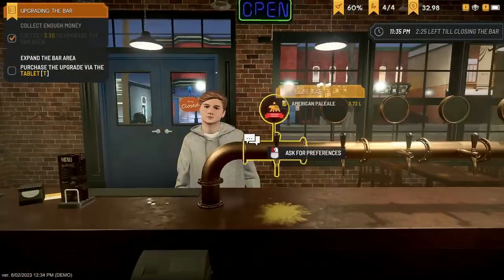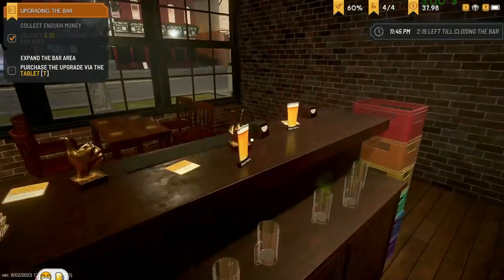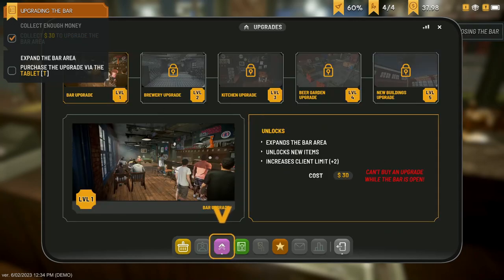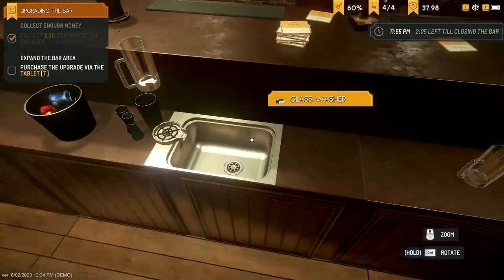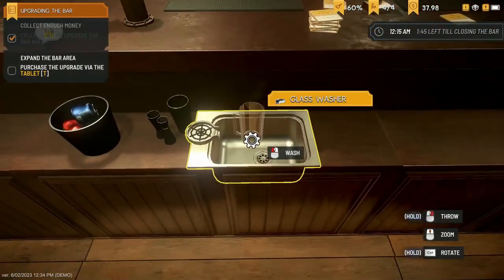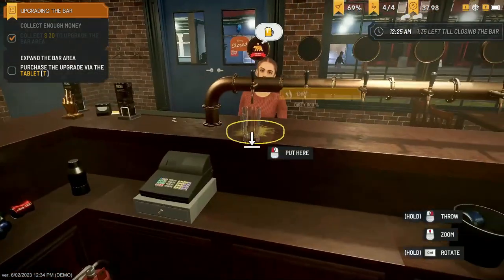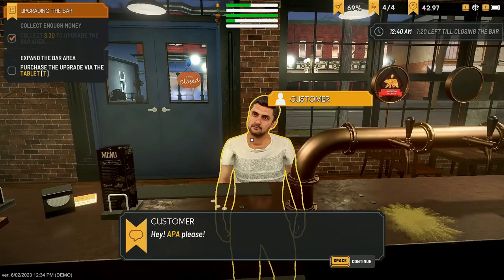We've got a clean glass — pour this man a drink. There you go, sir. Press T to upgrade via the tablet. Bar upgrade is $30, but can't buy this while the bar is open. While waiting, we're going to clean our glasses — this is really cool how you can clean up glasses and stuff. Very nice, pretty realistic. The movement of items around the game is a little funny. Another customer: APA please. Looks like everyone just wants the same kind of beer today. There you go, 500ml on the dot.